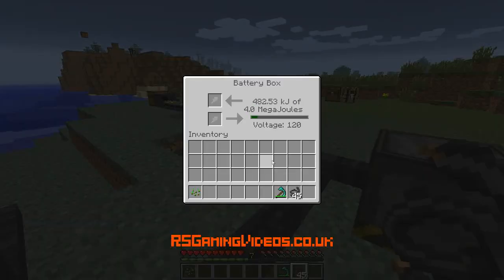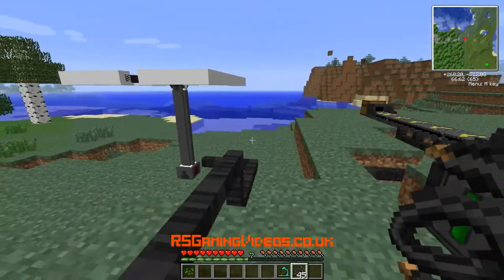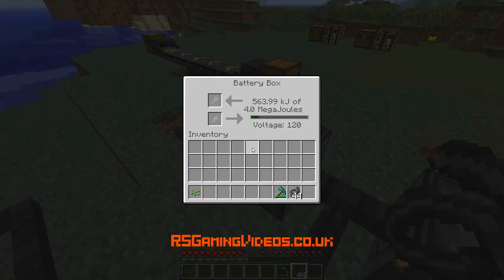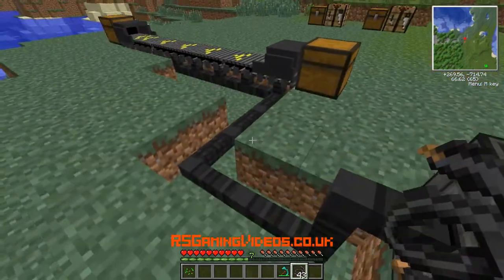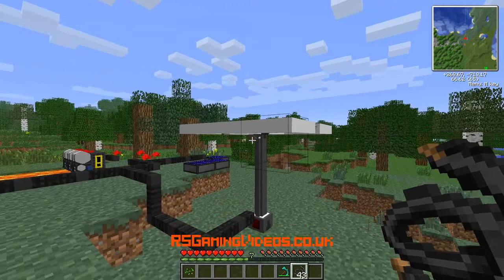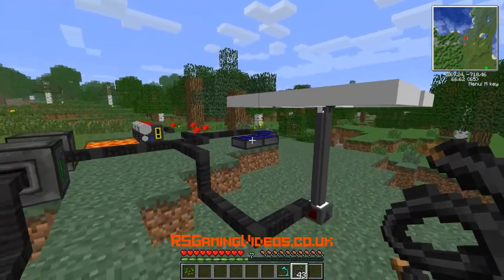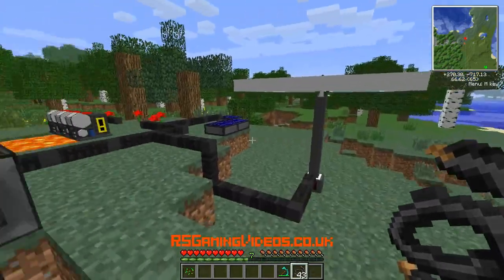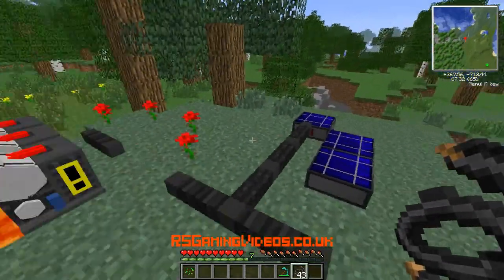Now with the advanced solar generator, you can actually see the bar going up — it's really, really fast. And if I combine the two, obviously it's going to be very fast. That means I can now afford to leave this running, because I'm getting free energy whenever the sun is shining, whenever there's no blocks above them, whenever it's daytime.